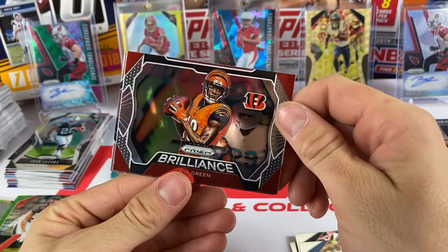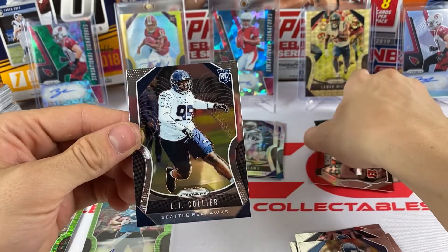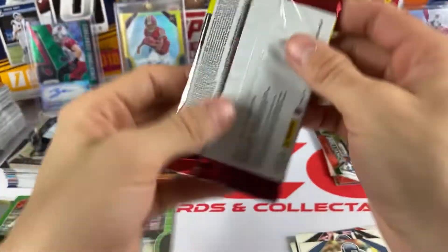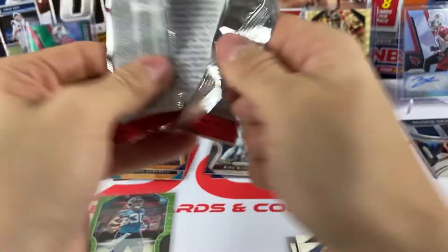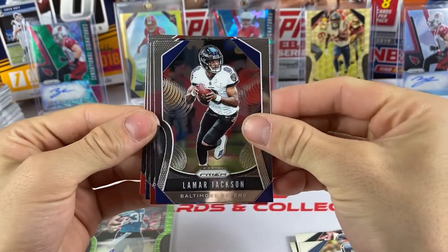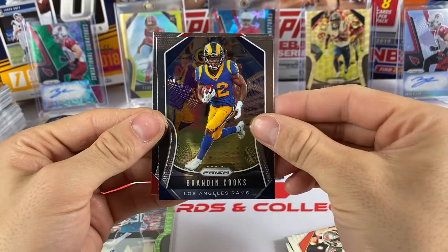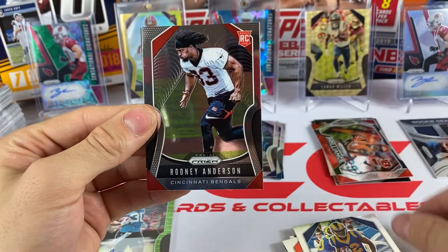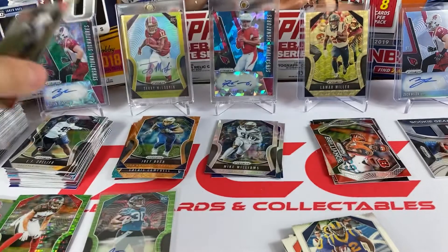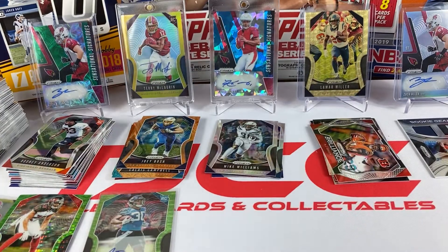Kiki Kuete, Sean Alexander, we have a Brilliance of AJ Green insert, and an LJ Collier Seattle Seahawks rookie. One pack left to go. In our last pack we have Lamar Jackson - hopefully future MVP - Chris Godwin, Brandon Cooks, and our last rookie is Rodney Anderson, running back for the Cincinnati Bengals. That's gonna do it for our break!